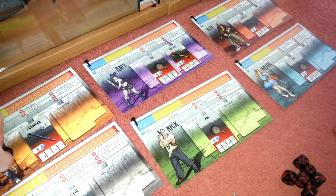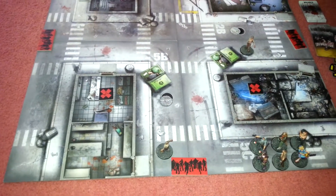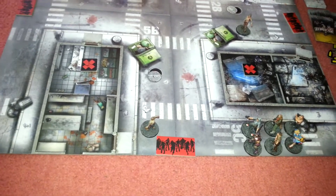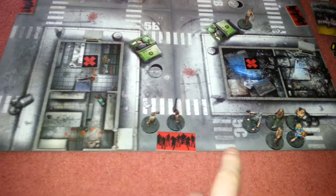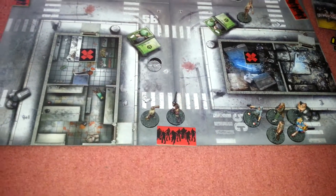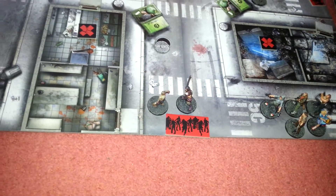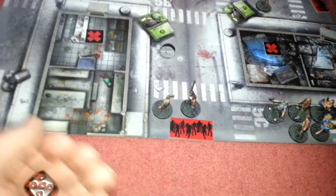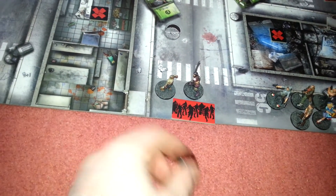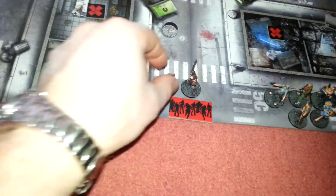We now move the marker to Amy because she is going first in the next round. So Amy now with her fire axe is going to move in - she gets a free move, that's part of her special ability. So she still has three actions and she's going to use all three to try and kill this walker. She's got a fire axe, she gets one dice to get a four or more. Miss with the first one. Got a six - zombie's gone.